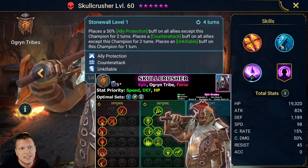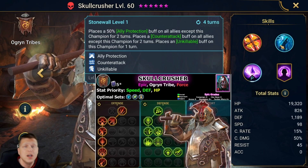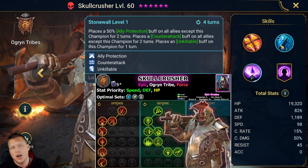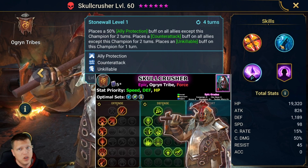Counterattack is good in so many different areas of content and is very endgame for the clan boss. That's why Skullcrusher is arguably the best epic in the game. His counterattack doesn't cover the whole team like Martyr and Valkyrie, but to make up for that he gets ally protection and unkillable, which brings utility on its own.